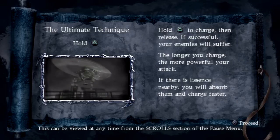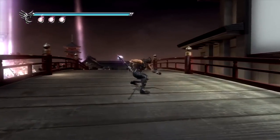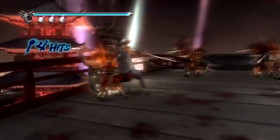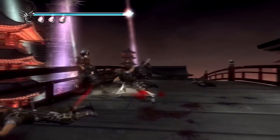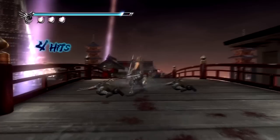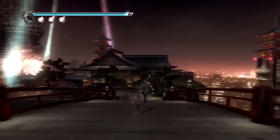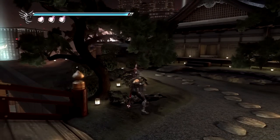And then we get a scroll here that explains the ultimate technique, which we pretty much already did. We're not going to need to learn about that again, but we're going to use it once we come into contact with the Black Spider Ninjas coming over the bend there. Sometimes the ultimate technique won't go at 100% — you have to keep absorbing essence, and sometimes if you get hit by enemies you're pretty much screwed trying to execute the technique. Just be careful and do a number on them like you usually do.